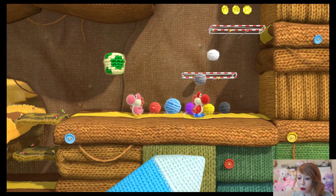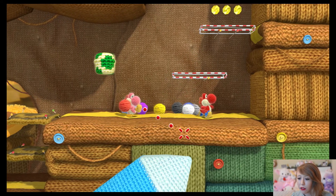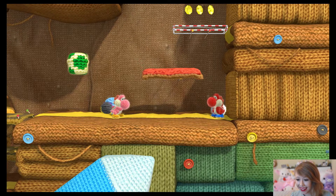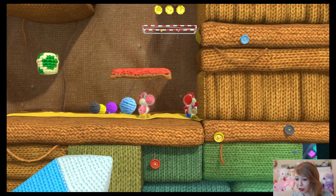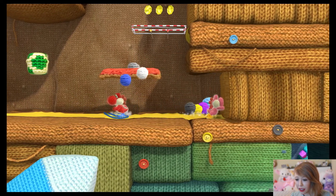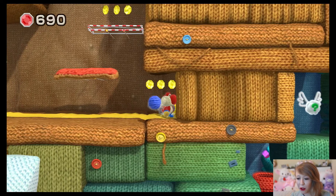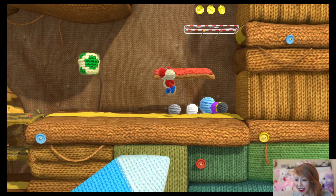You gotta hit your yarn balls on the Yoshi cocoons to crochet them back. Like that! Oh my goodness, how cool is that? There's a secret over there — you can get all the sequins down! Oh no, don't close the eyes!